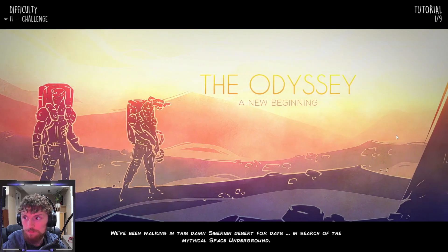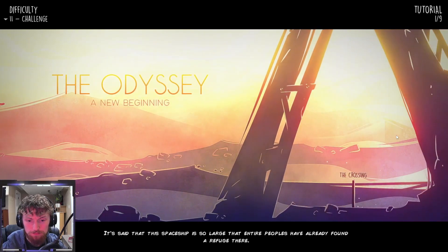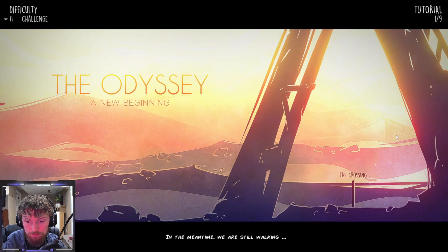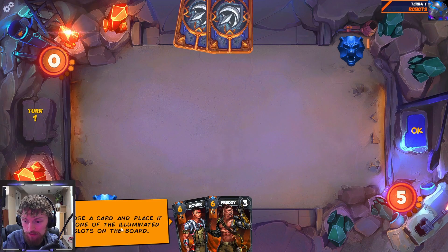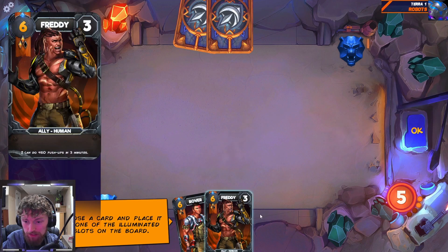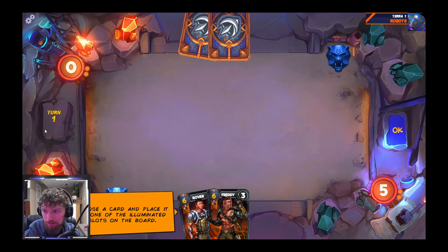We're in the Siberian deserts on earth, 2417, in search of a mythical space underground. It's said that this spaceship is so large that entire peoples have already found refuge there. In the meantime, we're still walking. Okay, choose a card and place it on one of the illuminated slots on the boards. And I think we get to pretty much play anything, Editor Moon here.